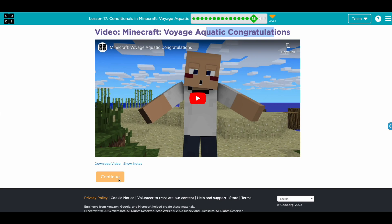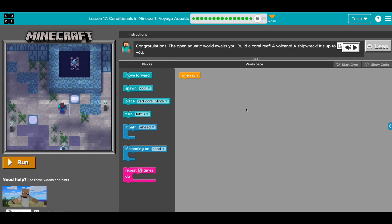Congratulations — we did really good so far. The next one is a free play section, so play around with this, build whatever you're going to build. You have all the logic now. Leave it in the comment section if you end up building something — that'll be great. I'll see you on the next one. Bye.